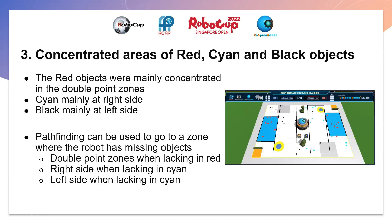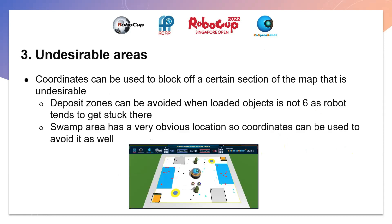As seen from the picture, the red objects are mainly concentrated in the double point zones, cyan mainly at the right side, and black mainly at the left. Pathfinding can be done to go to a section concentrated with the object the robot is lacking — such as going to the double point zone when lacking red objects. For undesirable areas, coordinates can be used to block off a certain section of the map by diverting the robot when it steps into a certain threshold. The swamp area has a regular shape and obvious location, so coordinates can also be used to avoid it.